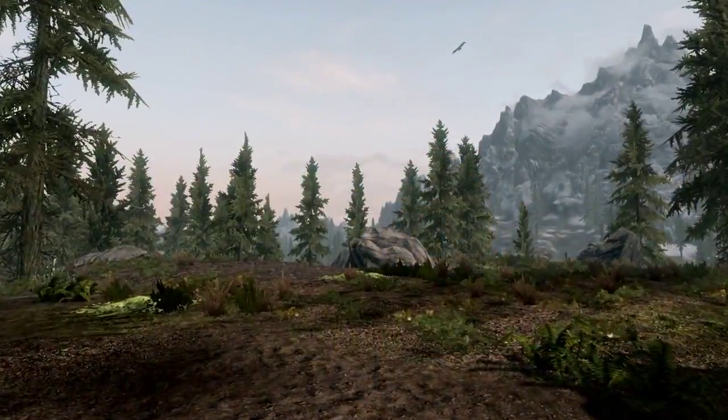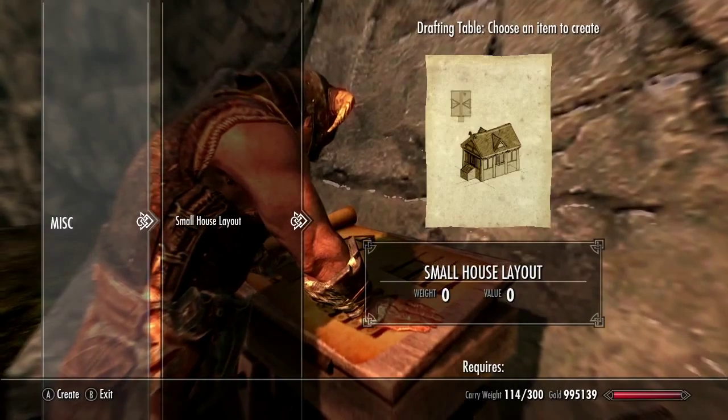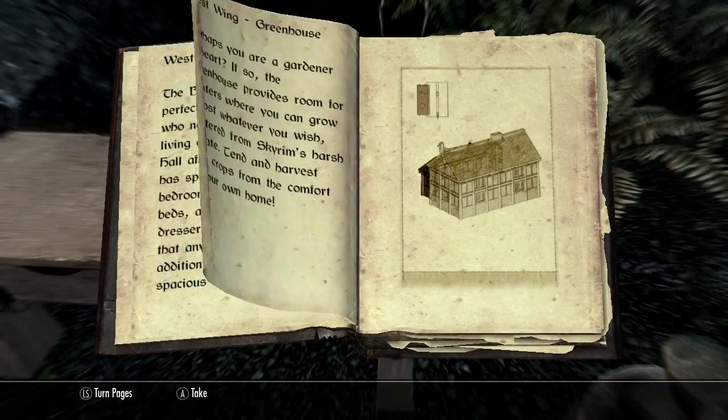Your first step on the road to home ownership is to purchase a plot of land. After obtaining a deed, use the new drafting table and carpenter's workbench to turn raw materials into your dream house room by room.